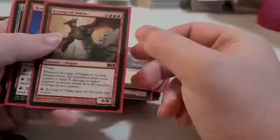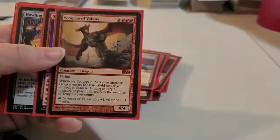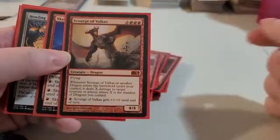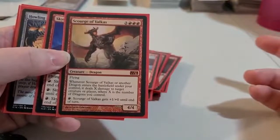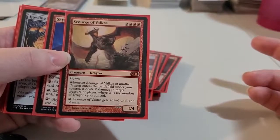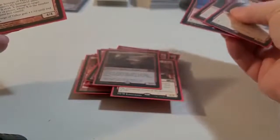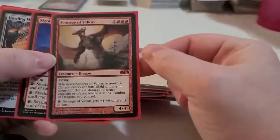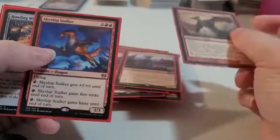Here's another one that costs a little more — it costs 5 to bring out. Whenever this creature comes out or another dragon enters the battlefield under your control, it deals X damage to target creature or player, where X is the number of dragons you control. So I have two of those — this one's a little bit more expensive, but hey.